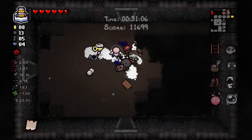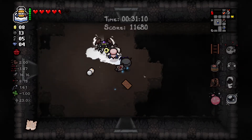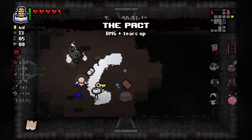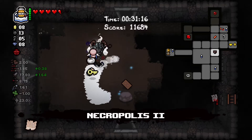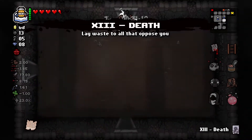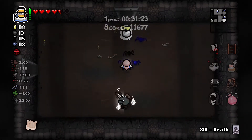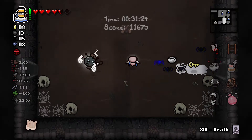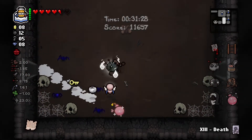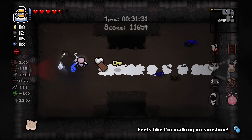Okay seriously - how much do you want? There you go. This is a good item, worth it. Do I want to go to the dice room? Not really. I'm just gonna take Death. You don't see the super secret room actually - that's a shame. Let's try just here, no. Let's use this. Feels like I'm Walking on Sunshine. It's not quite as good as Death I think.